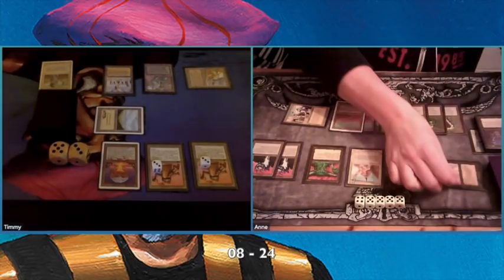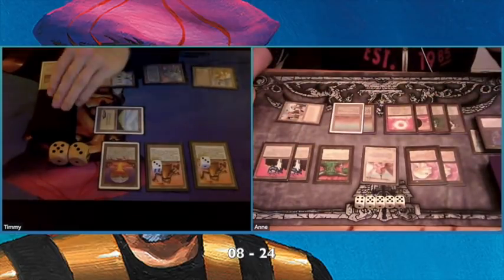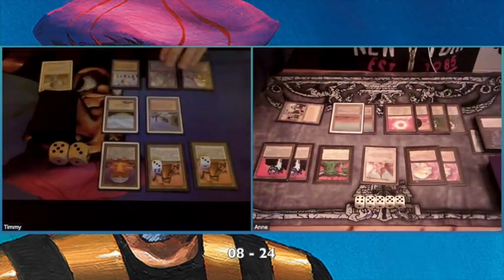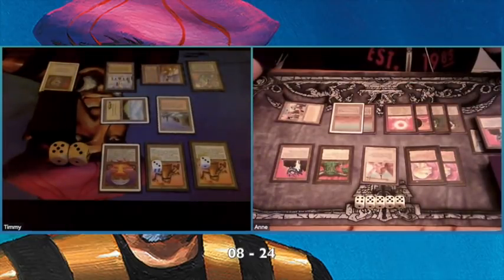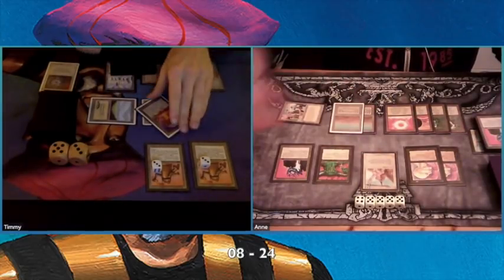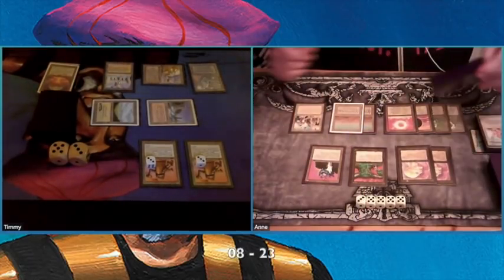I'm on 8 life, so I'm not sure how I can survive this. I have two Triskelions — that's 6 damage total I can do. Two flyers. I can Disenchant the Su-Chis, but I believe the flyers are my biggest problem. I also have a Chaos Orb I can flip, and I have the Maze of Ith. I think I'm going to flip on the Angel and not on the Juzám Djinn, because the Djinn doesn't have flying — I can always chump-block the Juzám.